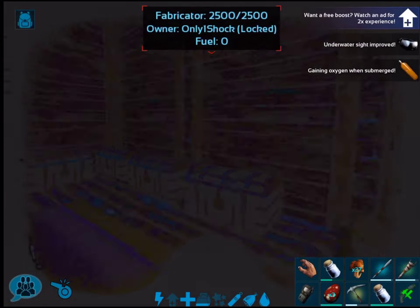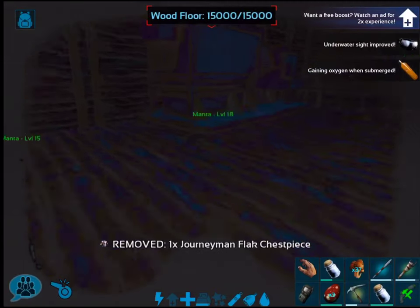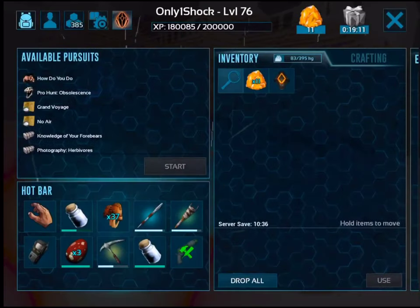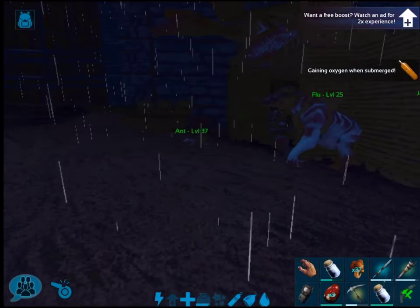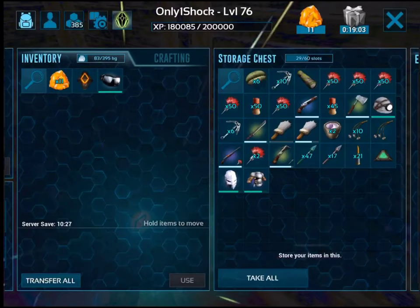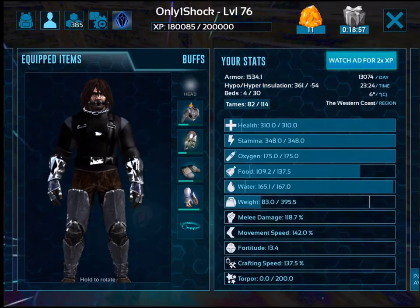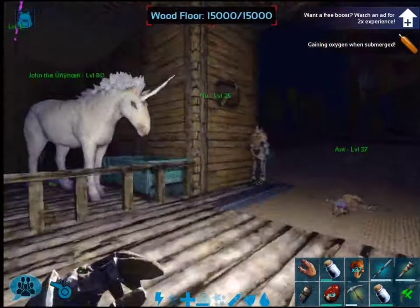Apparently I get better eyesight with these goggles — it says underwater sight improved. I'm just gonna take them off and use our Miner Helmet so I can get that light in, since it's a bit dark. So let's get the Miner's Helmet. Now let's equip that. Cool, okay, so now we've got light, we can breathe underwater, let's do this.